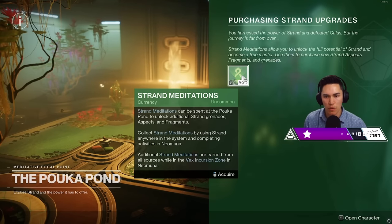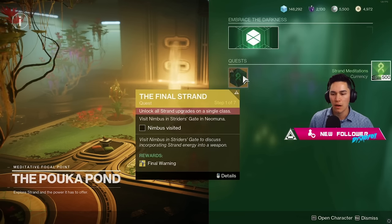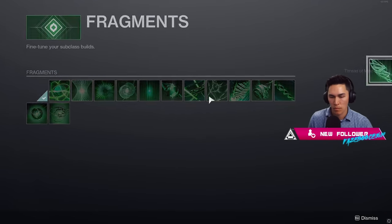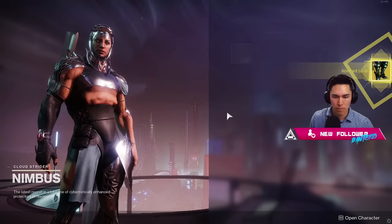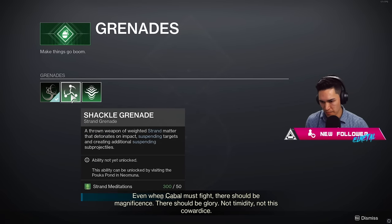The first source you'll receive meditation from is the Pukapon. After unlocking Strand, you'll be given 500 meditation to buy two aspects and one fragment — 150 per aspect plus a 200 fragment, which consumes pretty much all 500. If you complete the legendary campaign — check out our guide, by the way — you'll also receive another 300 meditation when you talk to Nimbus. You can use these to buy the two remaining grenades and another fragment.